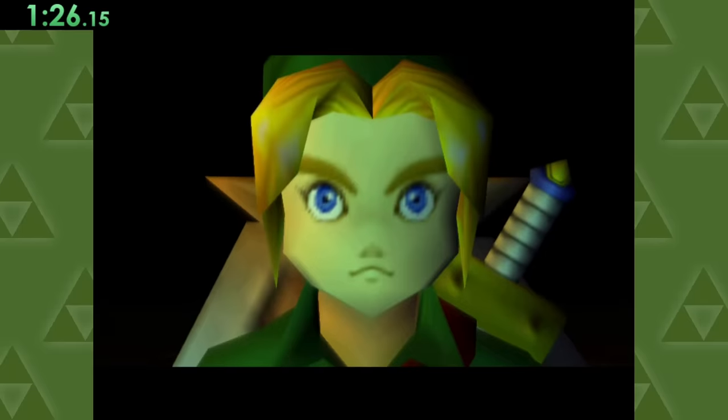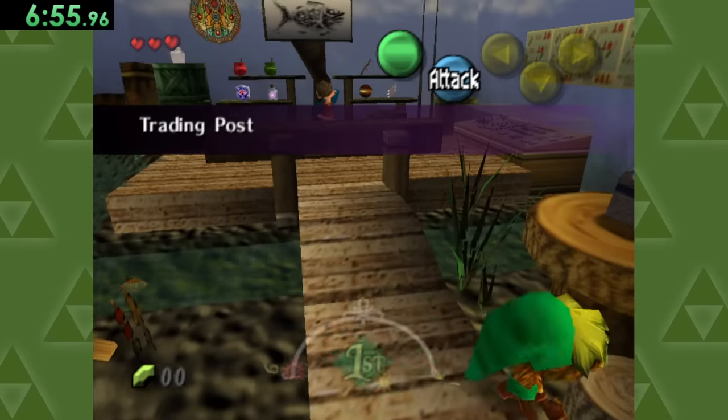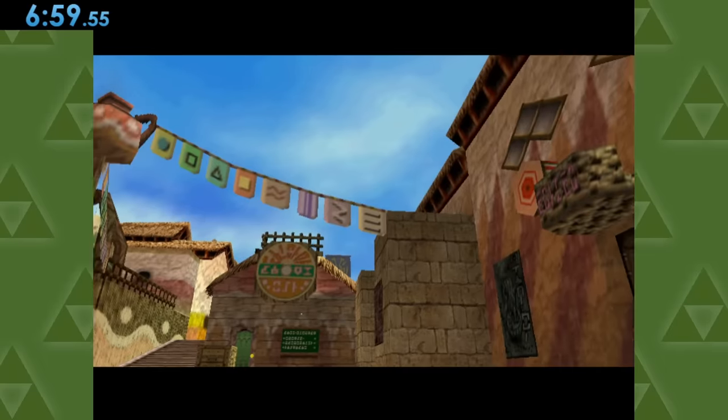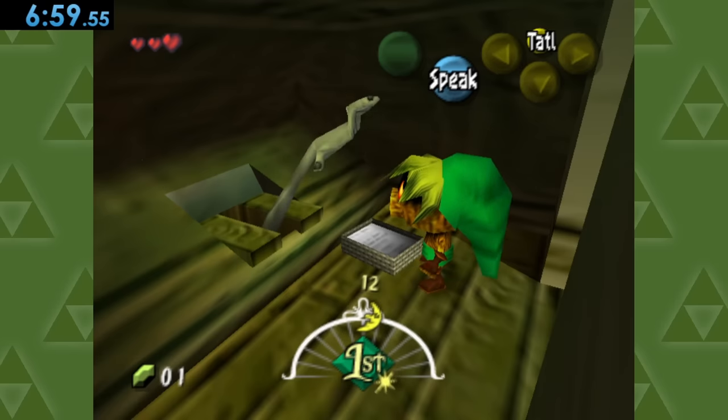We've got Majora's Mask, and after spending a few minutes making some new friends, we'll head over to West Clock Town to enter the trading post, where we can climb up these stumps to break a pot. I looked all around Clock Town and this was the only pot I was able to find, but let me know if there's some that you know of that I missed.